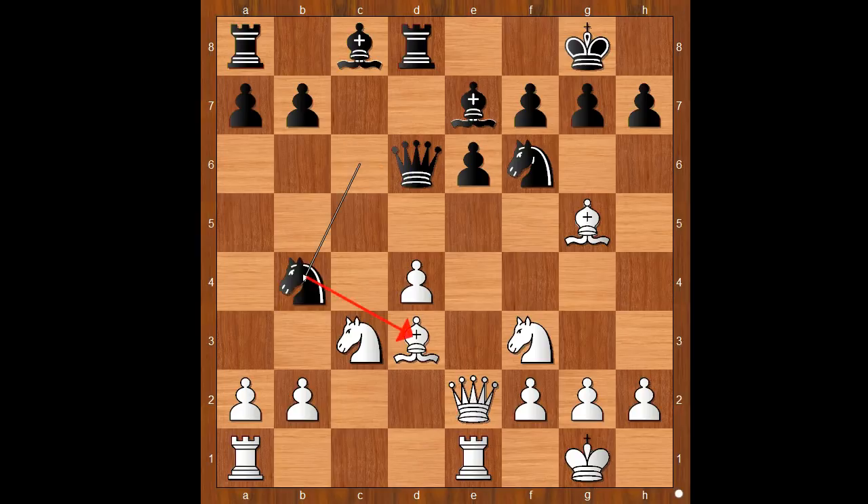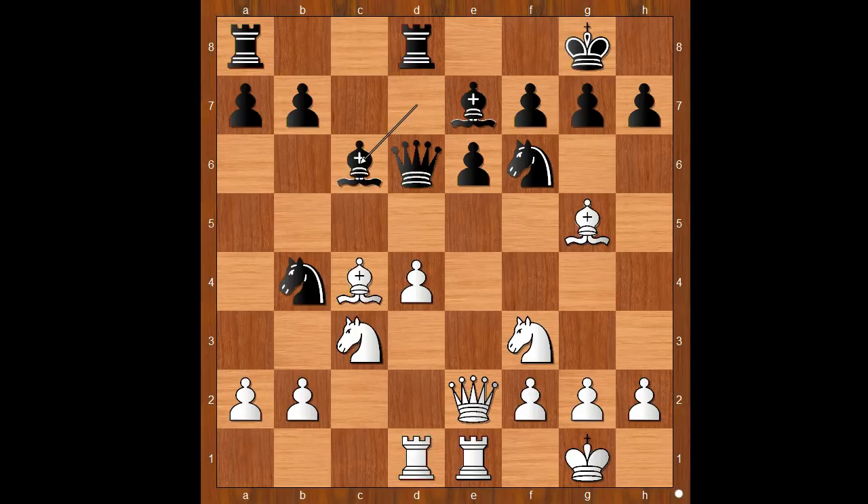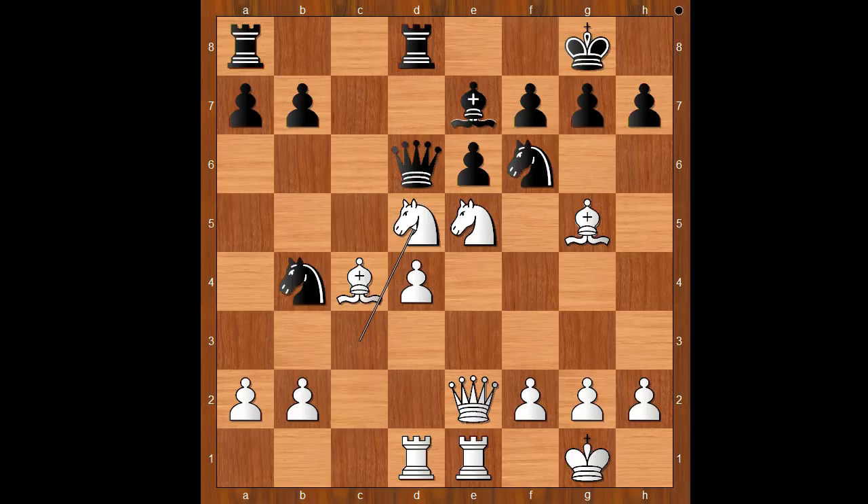Knight to b4 attacking the bishop, bishop to c4, bishop to d7, rook from a to d1, bishop to c6, knight to e5, bishop to d5, knight takes on d5, knight from b takes on d5. White to move — how would you continue? Tal played rook to d3. This is part of a big plan — the rook is on the way to the kingside.